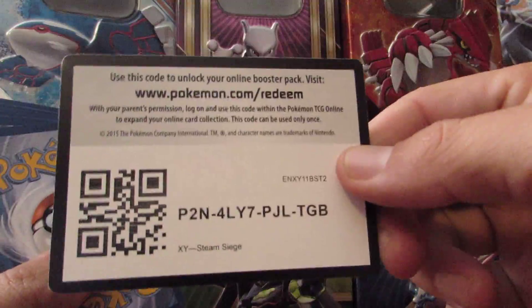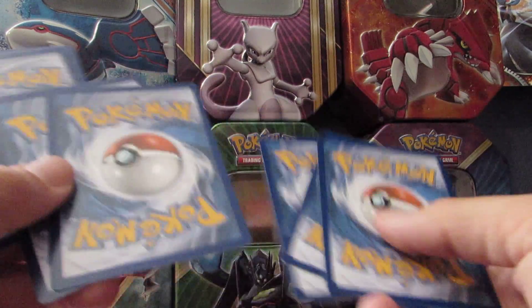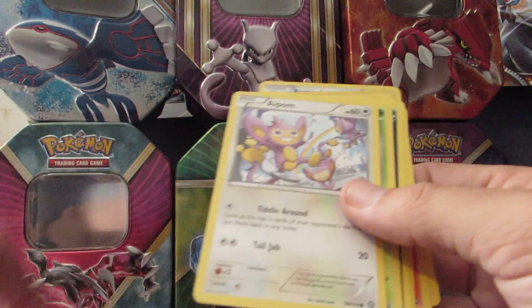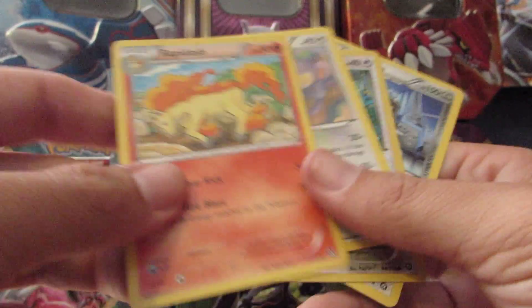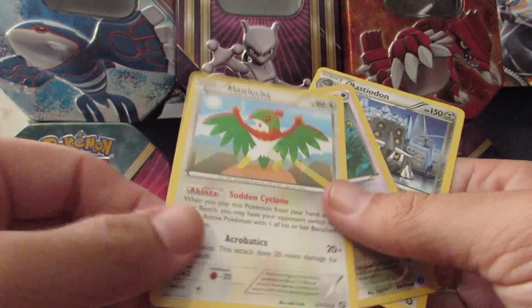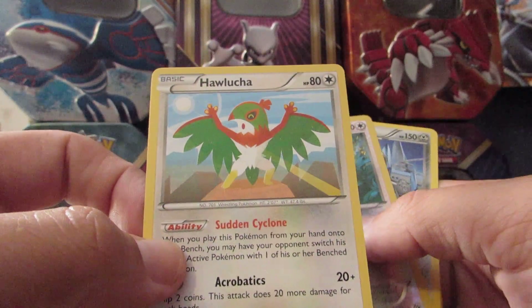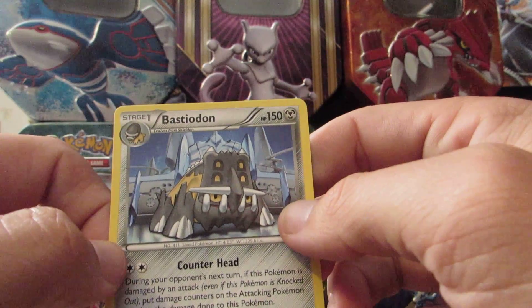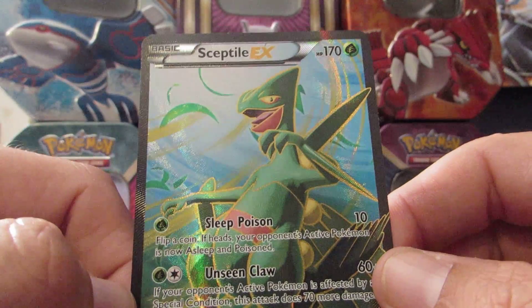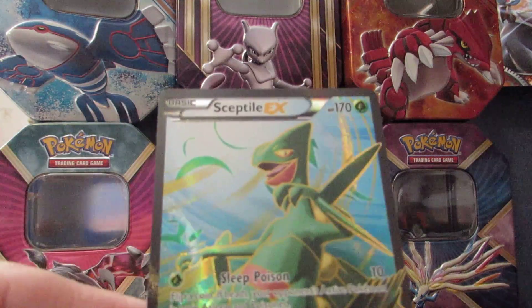What we have here — here's the code card. Let's see what we can get in this one. We have a Clauncher, a Pumpkaboo, a Yanma, a Sneasel, a Litleo, a Rapidash, a Hawlucha. The Reverse Holo is a Fletchling, just a common. And the Rare is a Bastiodon. So not bad. We ended up getting this Sceptile EX Full Art — a very good pull. One out of five packs, not the greatest of luck, but I can't complain about a Full Art pull. Very nice.